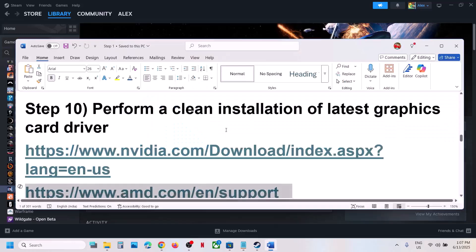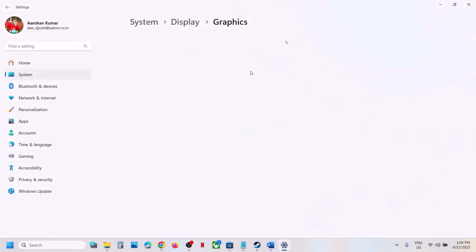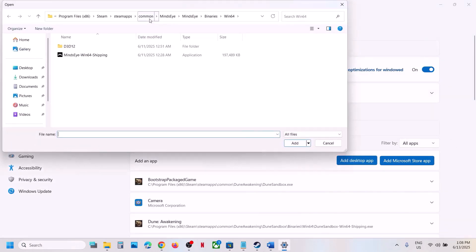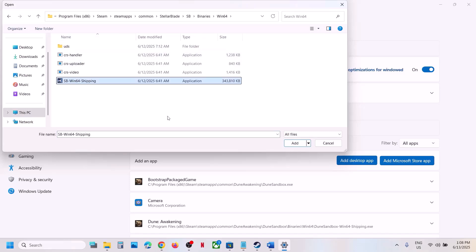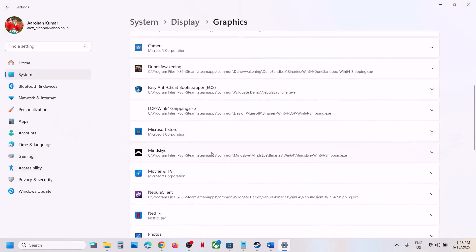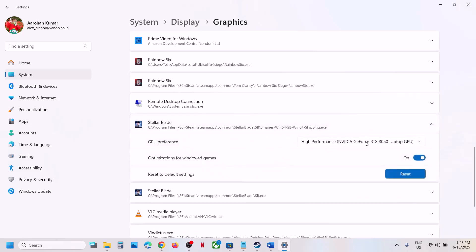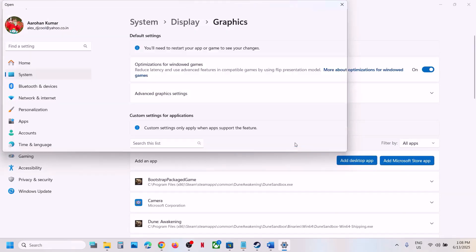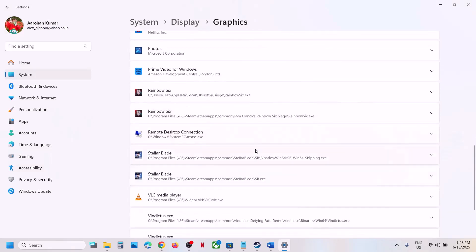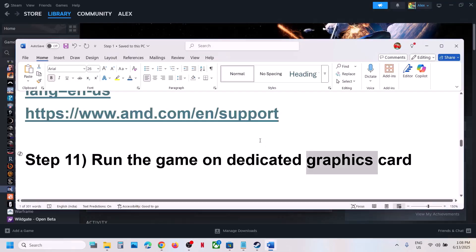The next step is to run the game on the dedicated graphics card. Type 'Graphics Settings' in the Windows search box and click it. Click Add Desktop App, go to the game installation folder, open SB, Binaries, Win64, select the EXE, and click Add. Once added, click on the game in the list and select High Performance. Also add the main game EXE and set it to High Performance as well, then launch the game and check.